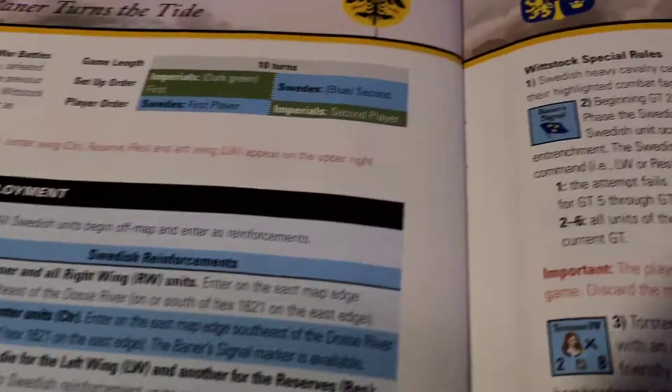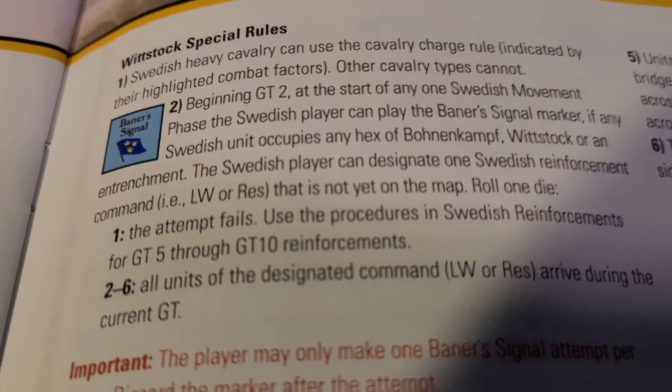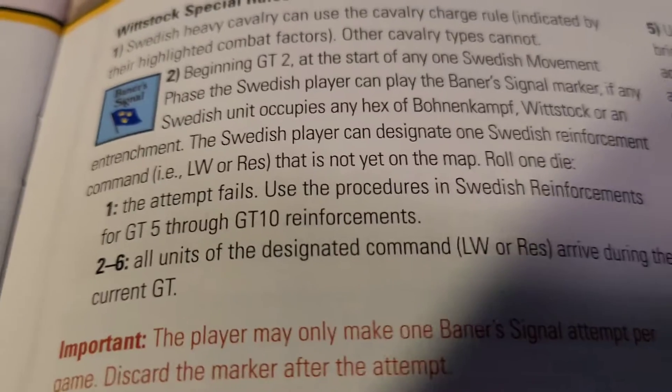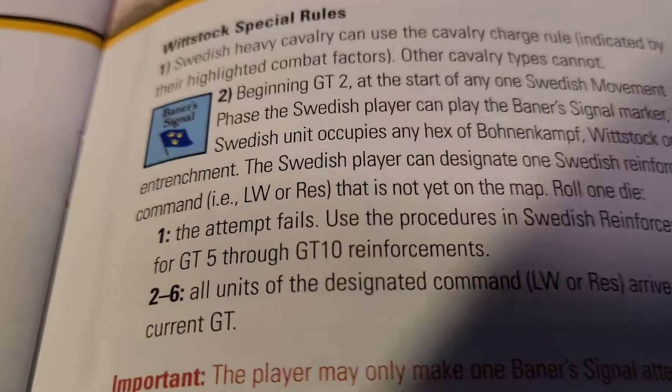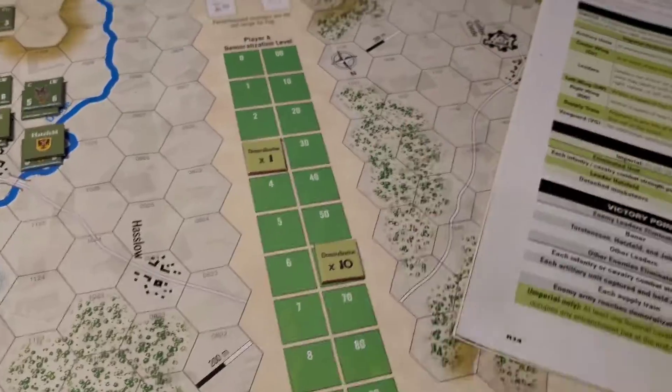The Swedish player is throwing down the banner signal. We'll use an attempt - there are no modifiers, it's just whatever you roll. The only time it fails is if you roll a one, so it's pretty much a gimme to get those reserve units on the board this turn.